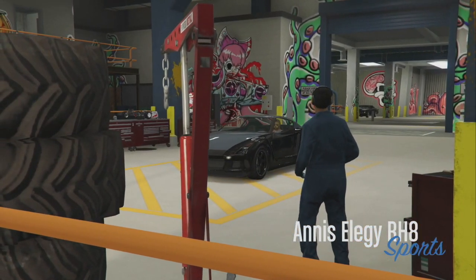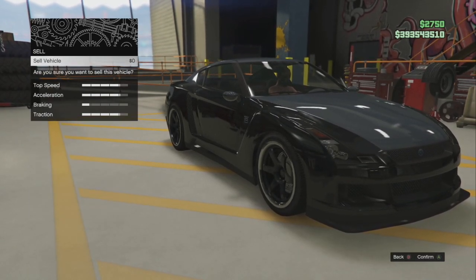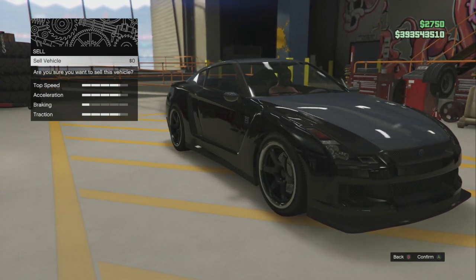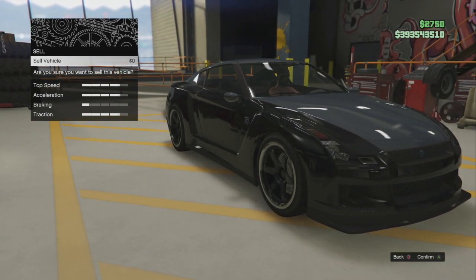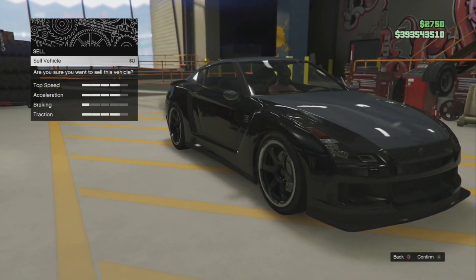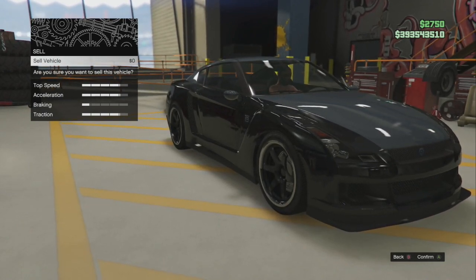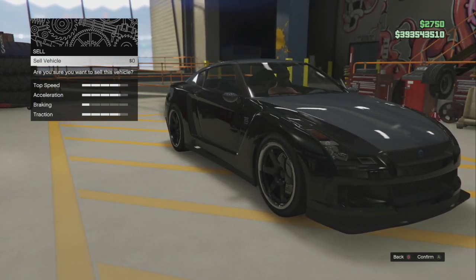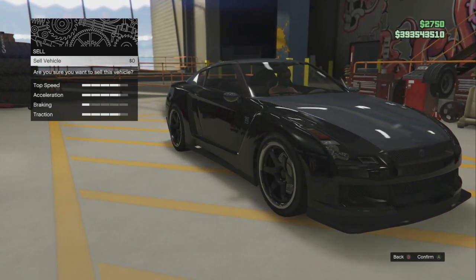It's super easy — only a few steps and I hit it on my first try. I go down to sell car, hit A for Xbox, and I want it to say 'Are you sure you want to sell this vehicle?' Once I'm on that screen, I tell my friend to start up the job. He goes to missions, jobs, Titan of a Job, and starts it up.